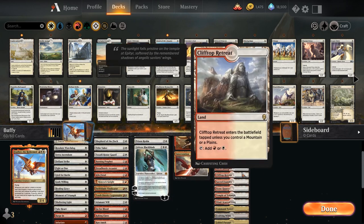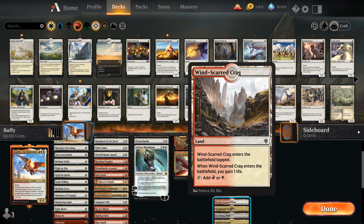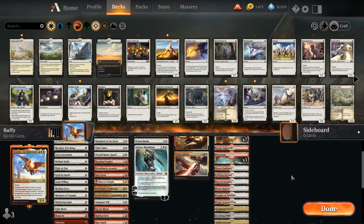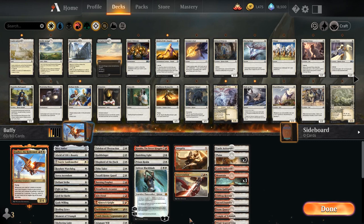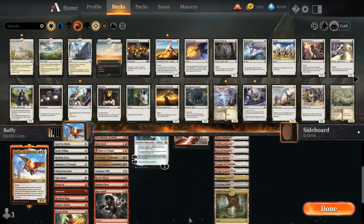We are a bit low on lands and we pretty much run all the tap lands in the deck. I really don't want to run them but Feather has very strict mana requirements, and so does the rest of the deck, so it's unnecessarily evil I guess. Anyway, let's jump into some gameplay.